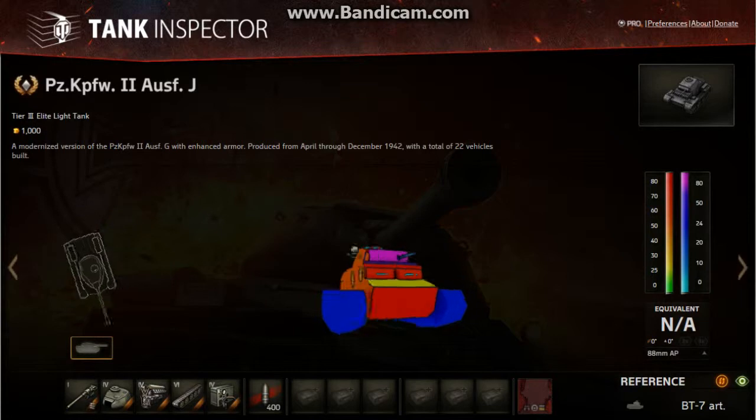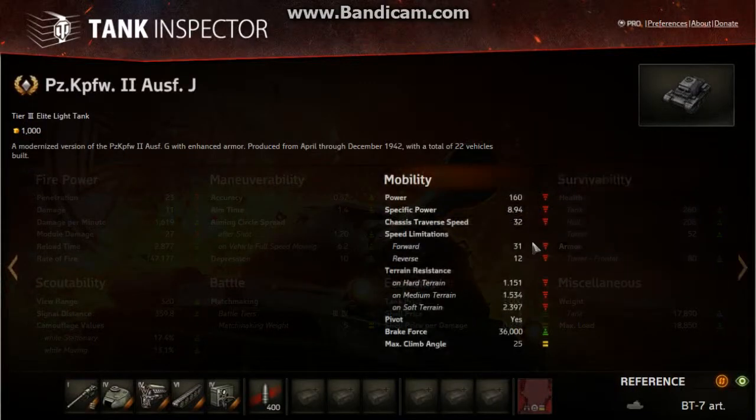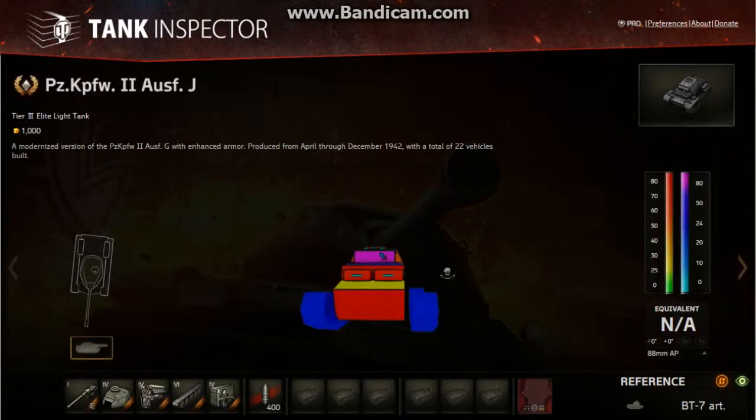Now with such ridiculous armour, you'd think Wargaming likes to balance its tanks — it will have something to penalise it. Well, it does have slow speed; its max speed is 31, so that's pretty slow. Or maybe it's the gun — yeah, that looks like a very small calibre gun.